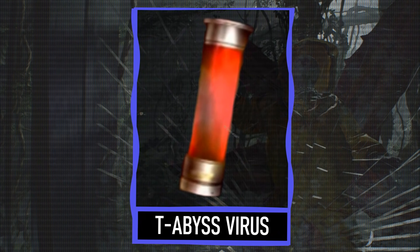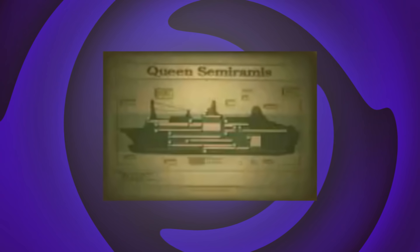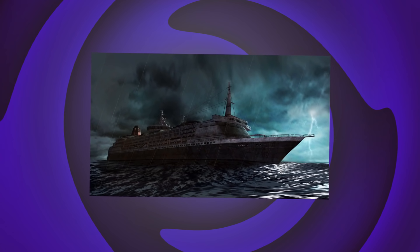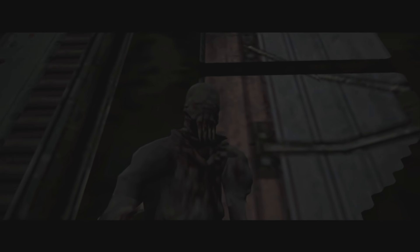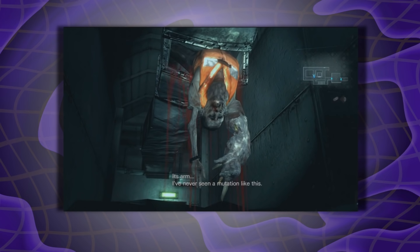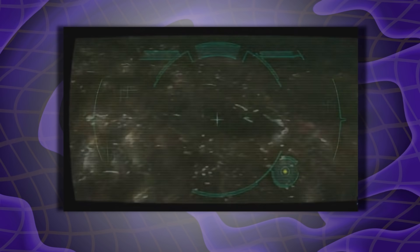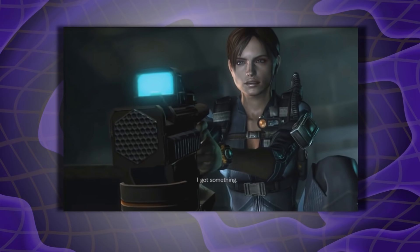Next up, we have the T-Abyss Virus — aka smells of fish — and its kill count ranges in the thousands. You have three large ships: the Queen Ditto, the Queen Semiramis, and the Queen Zenobia, all carrying about 2,000-ish people. Not all of them died, but it gives you a clear idea of how much the T-Abyss infected and killed. Its mutations are very gross and aquatic with a fishy influence, and it was just too chaotic for the black market. The Ooze and the Malakota — these mutations were too powerful and destructive to even be considered as weapons, and in turn they killed a bunch of people.